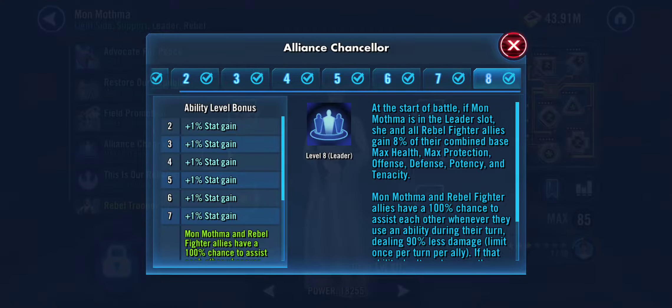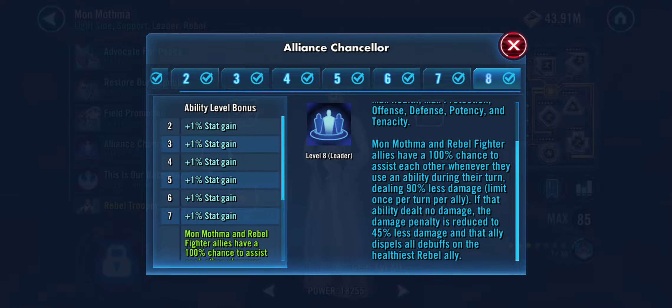This is the main thing with this team: everybody, all five members, share 8% of their max health, max protection, offense, defense, potency, and tenacity with the whole team. You add them all together, take 8% of it, and it gets shared to each member. They also assist every time somebody does an ability, but if it's an attack ability, the assists don't deal hardly any damage at all — the one person doing the attack deals plenty, but the rest of the assists just give you the effects of basics.